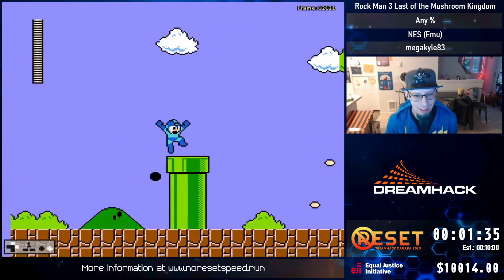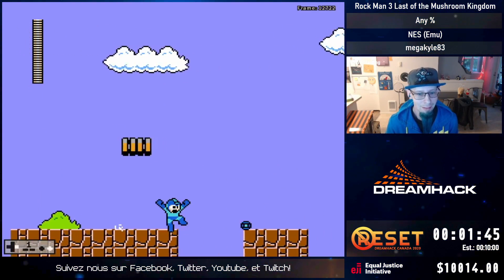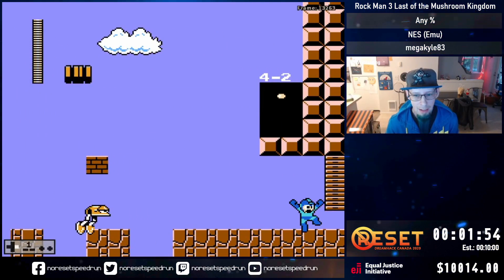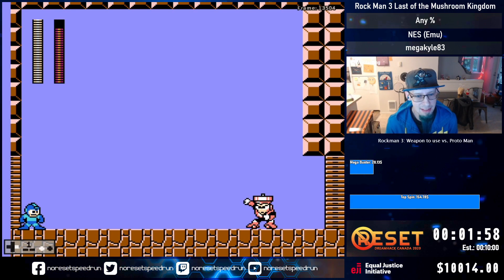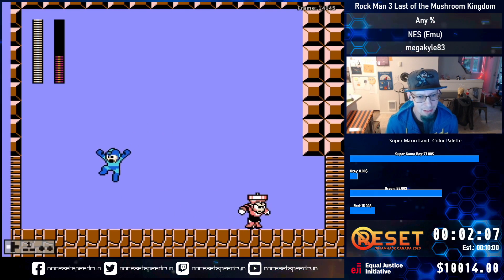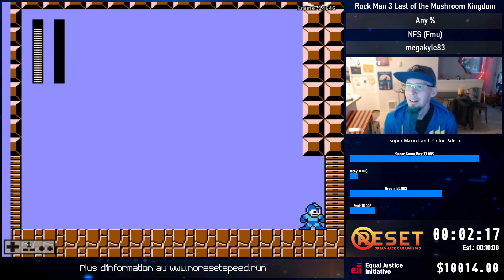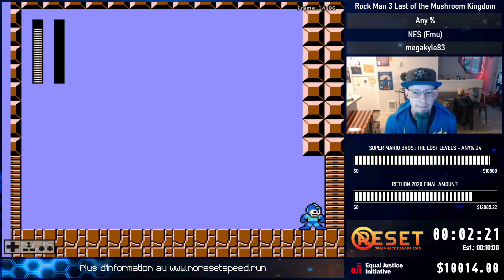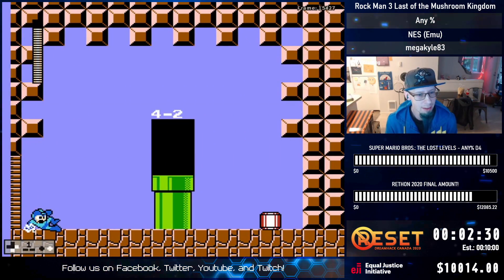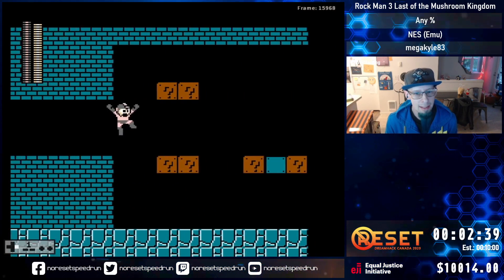This screen is basically just a bunch of lag reduction, trying to shoot as many enemies to get them off the screen. Here we're gonna fight Top Man. Hopefully we can get a semi-quick kill on it. Getting a lot of shots in. Almost, two more hits. So now we got the top spin, and another useful item is the rush jet. We're gonna use rush jet maybe once or twice. But now that we got the top spin, we're pretty much gonna use that.